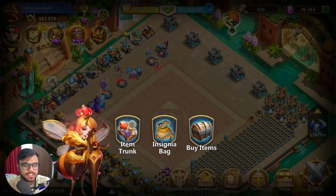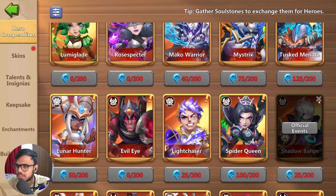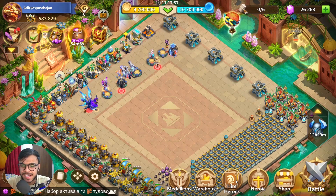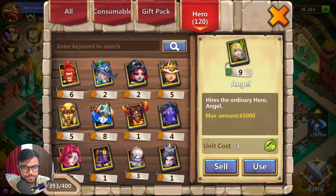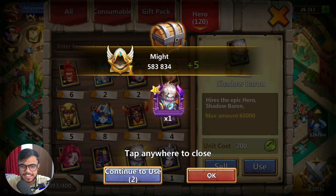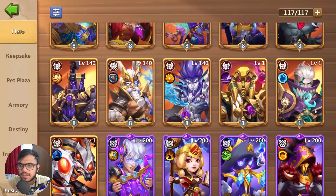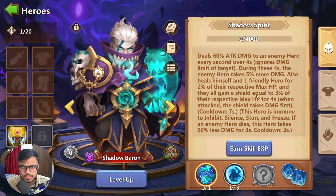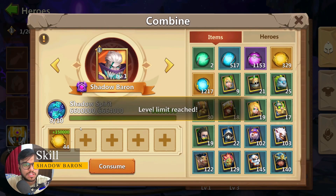Shadow Baron was available only through official events, so that was the reason why it is very difficult to get. But I got one and we'll be building that. So without further ado, let's open our hero. As usual, the first thing we do is increase its skill. Let's go to Heroic — we have our Shadow Baron. We got a level 3 Bulwark but we don't want that.